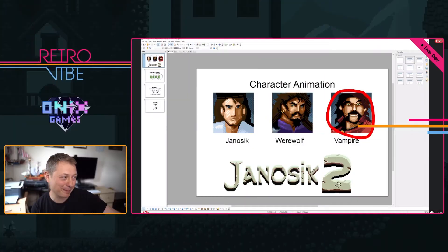So today I wanted to show something in a little bit different way than I planned, but I wanted to show you guys my third character in Yanoshik 2, which is a vampire. I planned to add a bow to this character so he'll be shooting a bow — that's why I did this whole thing with the bow. Anyway, let's get to it — today's character is a vampire.